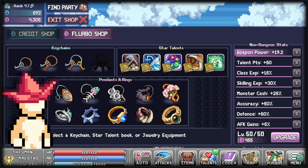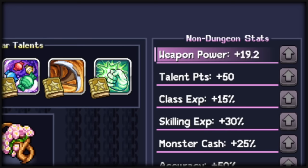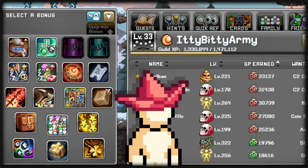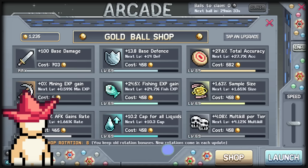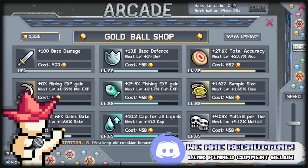Dungeon Flurbo Shop is a great source for early weapon power, because it can be accessed as early as the frog map in World 1. I suggest doing your happy hour every week to easily get up to 19.2 weapon power. If you're part of a decently high guild, aka the itty-bitty army, they'll have a perk known as Power of Pow, which gives you up to plus 5 weapon power at level 50. If you have a gambling addiction for the red hat, the arcade golden ball shop on rotation will also have weapon power for sale, as well as base damage, so save those golden balls if you're looking for more DPS.